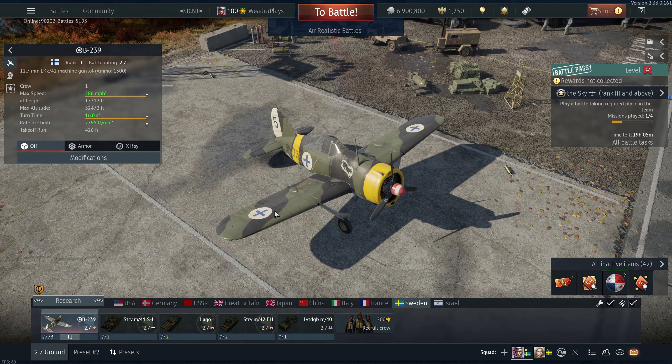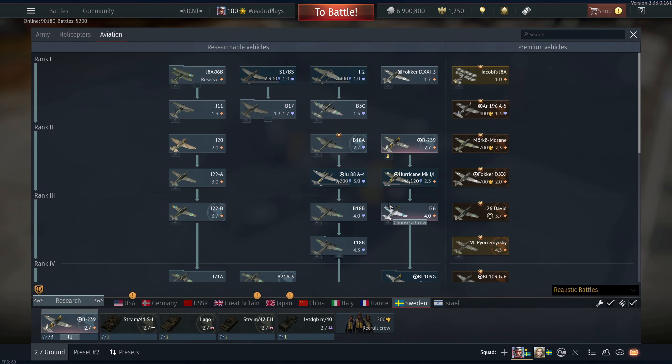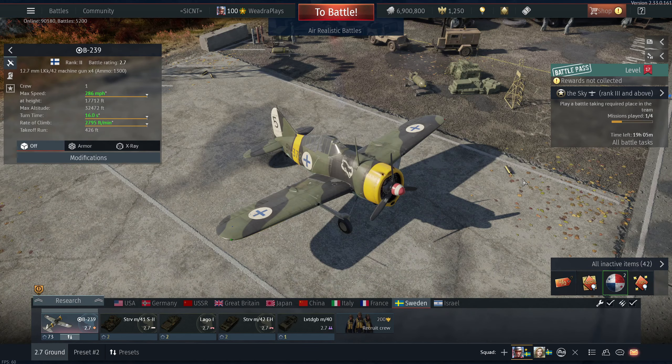What's up my dudes and welcome back to the channel. Today I'm going to be featuring the B239, battle rating 2.7, rank 2 Finnish fighter — actually in the Finnish subtree of the Swedish tree. The Finnish Buffalo. I actually love this plane so much more than the American F2A3.